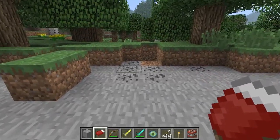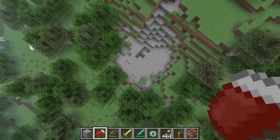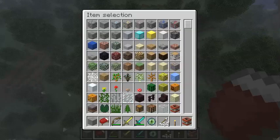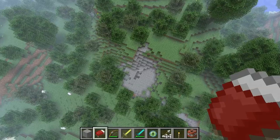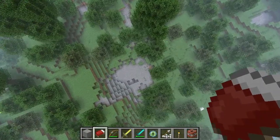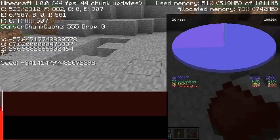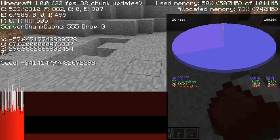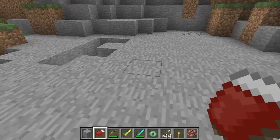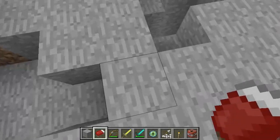Roach here again. I did a Minecraft seed generator video, and while I was flying around getting ready to shut it off, I found this little patch of stone. We'll leave the seed in the description again, so there's a seed there you can see it. Here are the coordinates — it was really close to spawn actually.